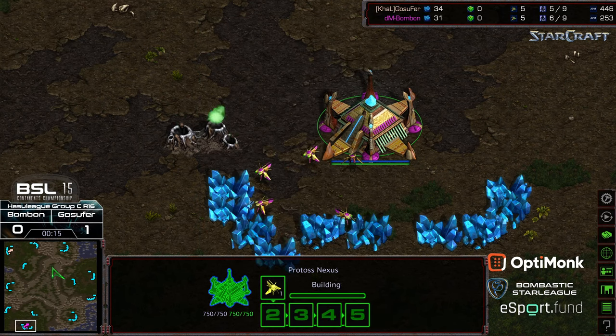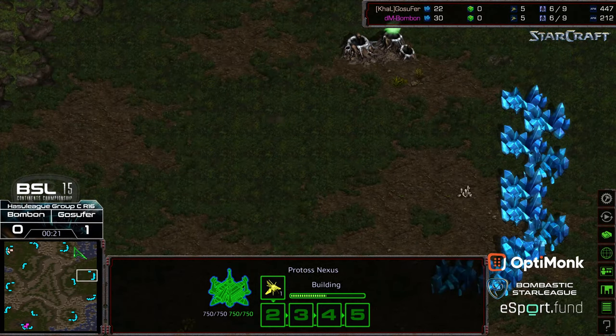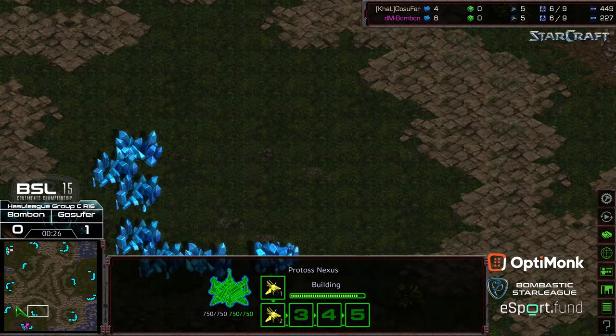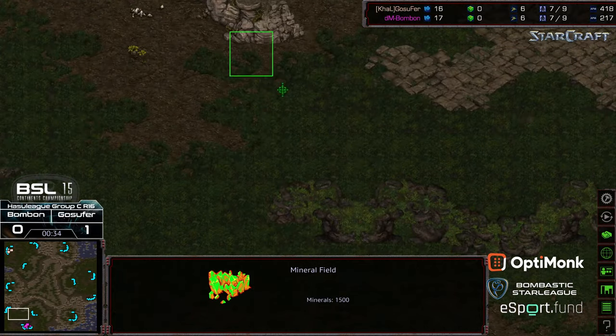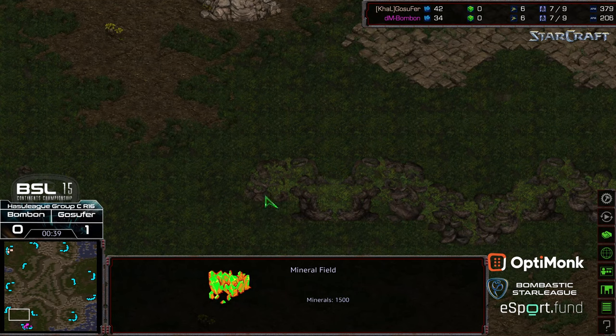I love how it has kind of this triangle thing going on at a weird angle in the middle. This is the third spawn over here at the three o'clock location. Most notable on Longinus is this wide-exposed third base, which means you really have to maintain map control. So I expect a little bit more aggressive gate openers. Also, this is a really big natural expansion, and Dragoons can fire over this cliffside edge.